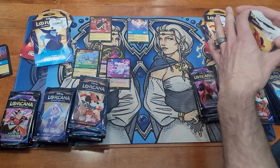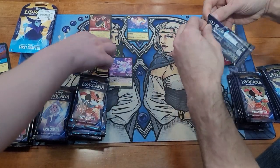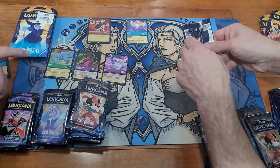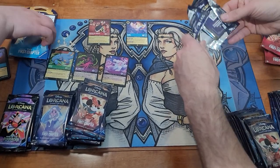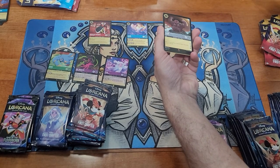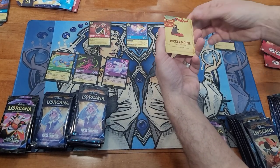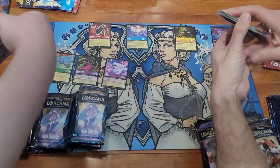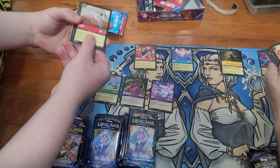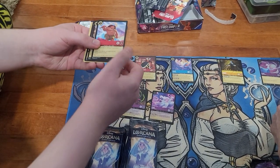Opening one of my packs now. Stretching the cards out on my side to make room on the mat. Let's see what we got: Be Our Guest, frying pan, Maui, Hades — and a foil Elsa. Nice pull right there.